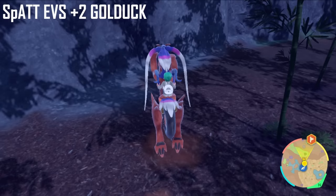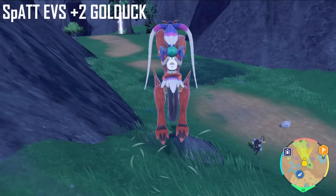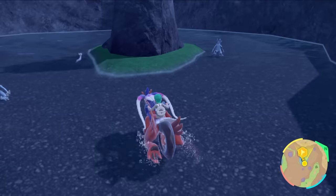For Special Attack EVs, head to North Province Area Two where Golduck spawn in abundance. Every Golduck you beat gives +2 Special Attack EVs. This is probably the easiest EV to train — no sandwich setup needed, as there's an abundance of Golduck here that respawn continuously. With the relevant power item equipped, each Golduck knockout gives 10 Special Attack EVs, letting you max out very quickly.